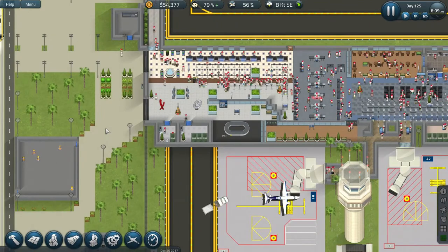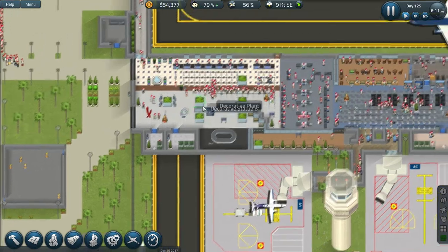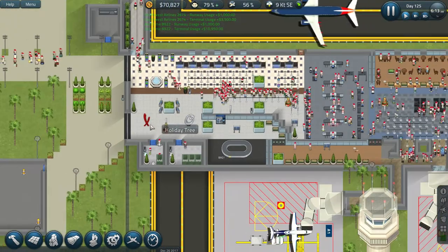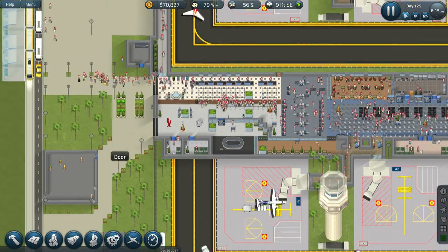Welcome everybody, Monty back, and today we're playing a little something like Sim Airport. That's what's happening today. It is 2018. There are still some holiday trees down and about, and everyone's wearing their holiday hats, because there was a new patch right around the holiday season last year with Sim Airport.